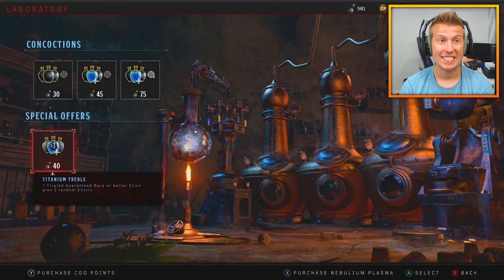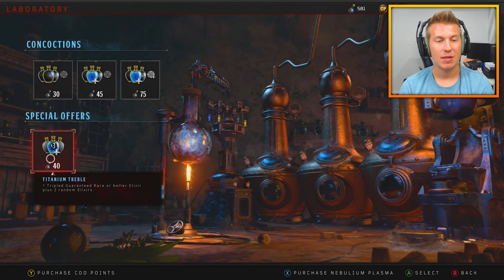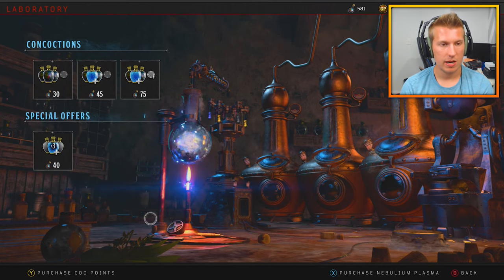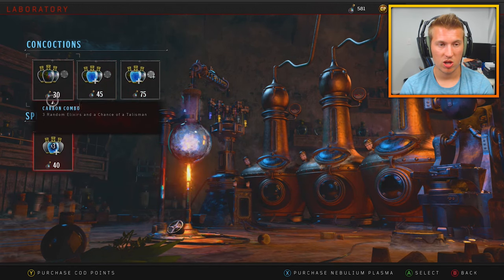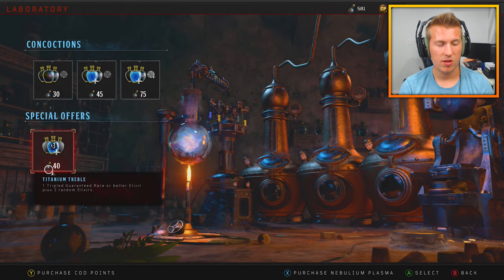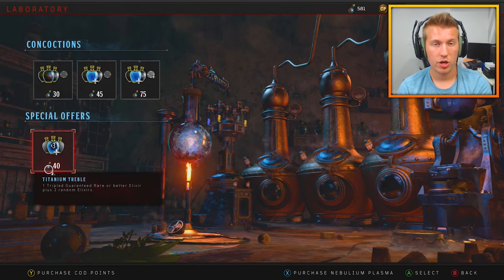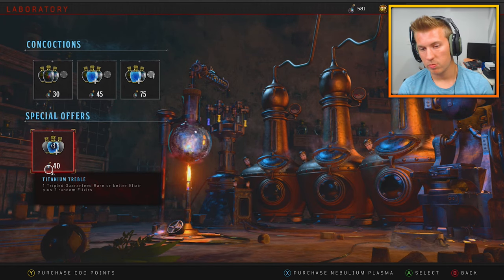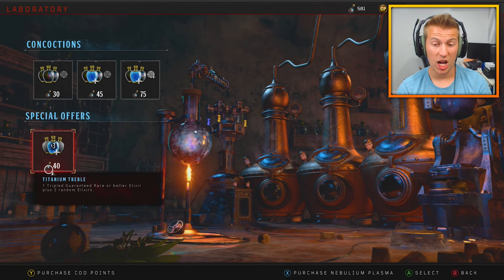Welcome back to another Black Ops 4 Zombies Laboratory Napoleon Plasma opening video. Today we're going to be opening up these Titanium Trebles. This is a special offer in the Laboratory — I pretty much never open up regular ones unless it's a special offer. It's not very common, but when they do have them they're really worth it. It's super worth it to save all your Napoleon Plasma until one of these rolls around.